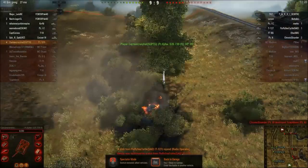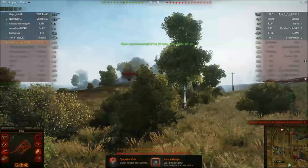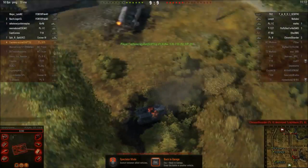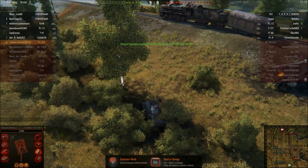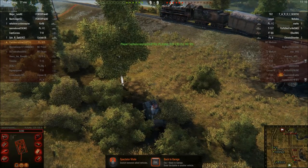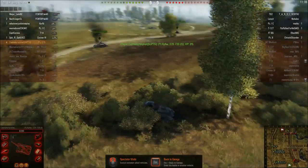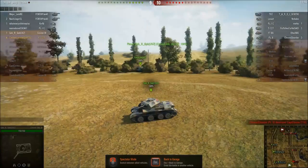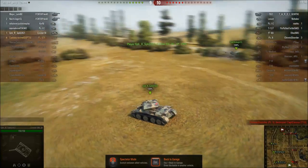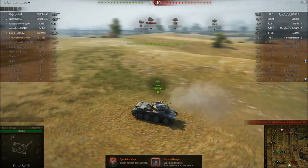The T-127 — that's another seal clubbing tank of choice for a lot of people. It has pretty decent armor; it's sloped. The gun is, I believe, the same one as the BT-SV or a similar variant, or probably even a better gun. The T-127 is a good all-around tank.